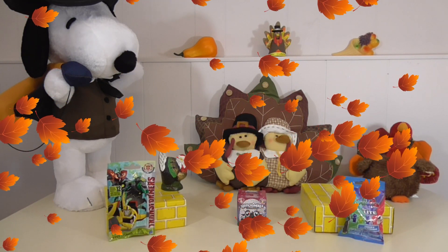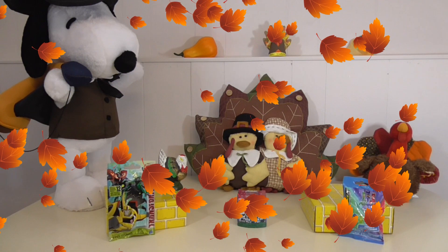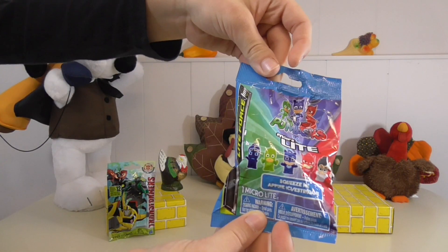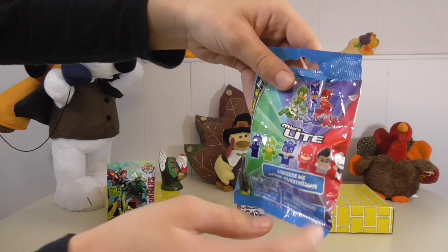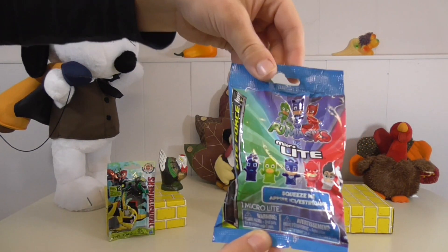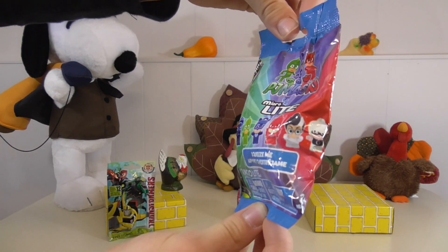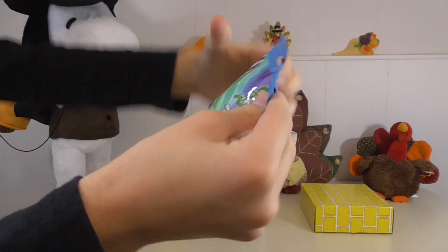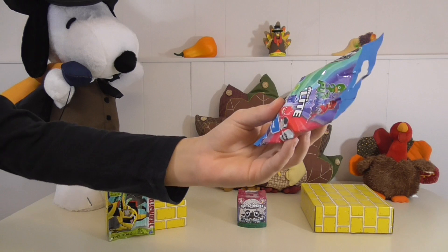First, let's open the PJ Masks Microlite Blind Bag. As you can see, this is what the front looks like, and here are all the ones you can collect. So let's open it up and see what character we get.